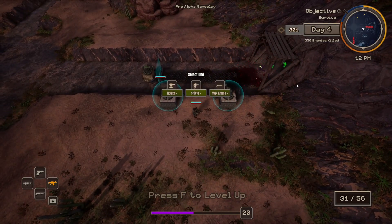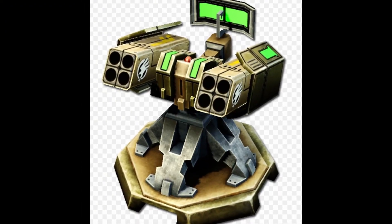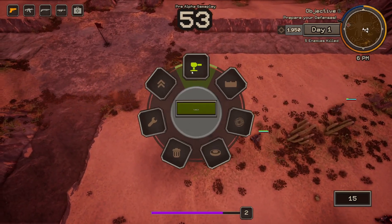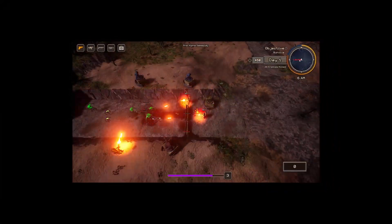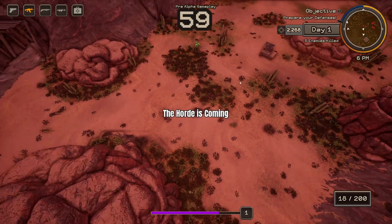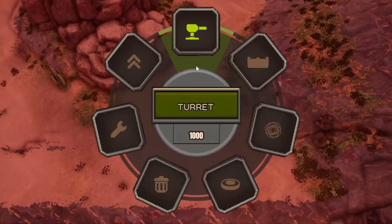For now there's only one offensive building, but my idea is to have at least four or five in the final game, like a missile turret or a flamethrower turret. Then if you get a lot of skills that make a specific building stronger, it is going to incentivize you to make a new setup to defend your base using more of those types of buildings. In this game, I'm basically trying to marry the tower defense genre with the roguelike genre. So after a couple of minutes, the sun starts setting and the game gives you 60 seconds to prepare yourself.